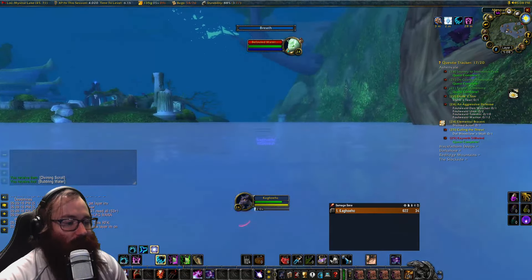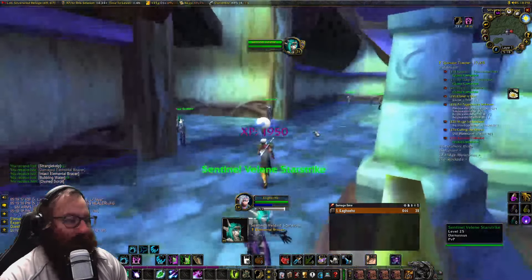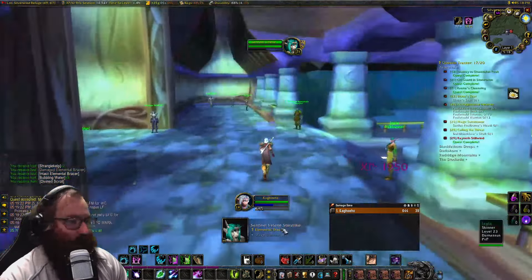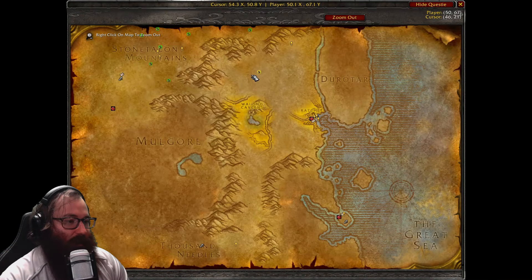Alright guys, we've now made it back — we got all five of those bracers. We're going to use the divining scroll, turn in the quest, and get the next one. This is called The Mage Summoner, and it is Sarlas Foulbane. He is in the Barrens on top of a mountain — a level 25 mage who hits a little hard, so definitely be aware of that. He does summon some adds as well. I'll show you the fight and that will be our reward: Light of Elune.